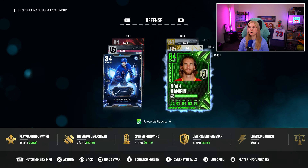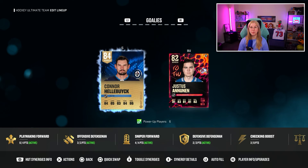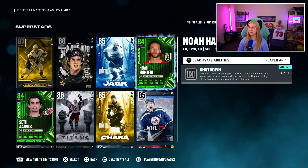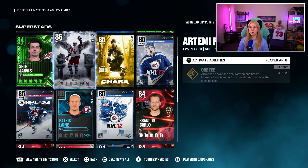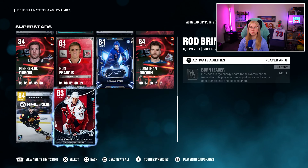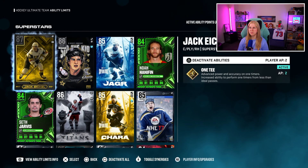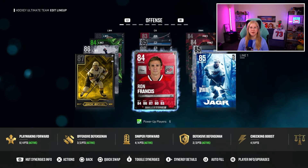I replace Sergei Gonchar with Noah Hanifan — I'm actually sure I'm pronouncing his surname wrong, but you know, I don't know how to pronounce any of the surnames. And then we will replace Connor Hellebuck with UPL. Just to make sure we don't miss it, we will activate every single ability — Noah Hanifan will get shutdown, Ron Francis will get tape-to-tape, but our goalkeeper doesn't have any abilities. So I'll spend the remaining ability points and we are all set to play that rivals game.